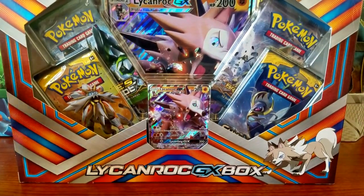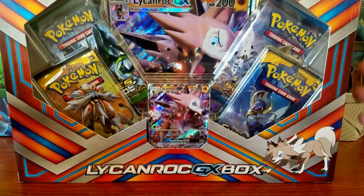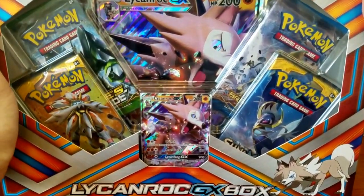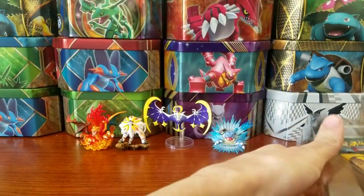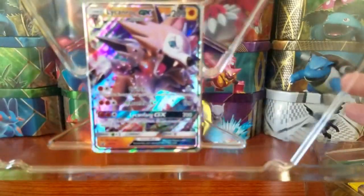This box does come with two packs of Sun and Moon, a Breakpoint, and a Fates Collide, so I did not mind picking it up again at all. Without further ado I'm gonna rip this thing open and we will see what we get inside. I won't go over what's inside too much since we've already done this before — I'll have a link to that in the description down below.